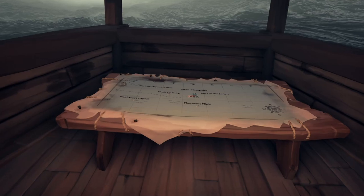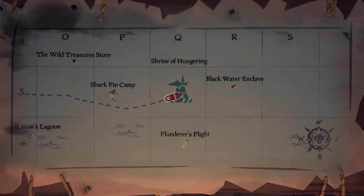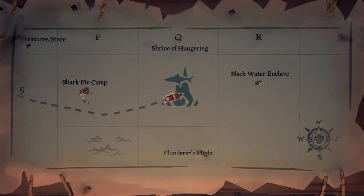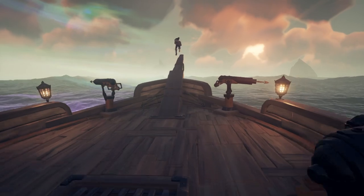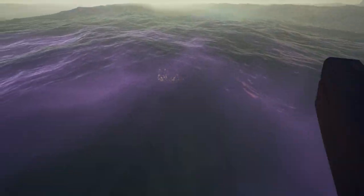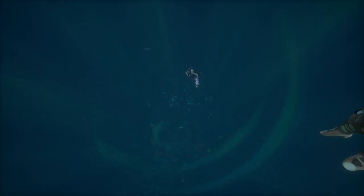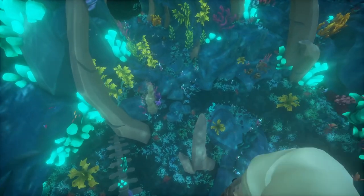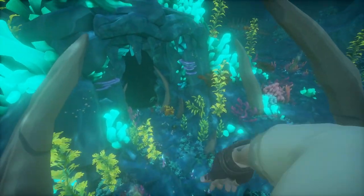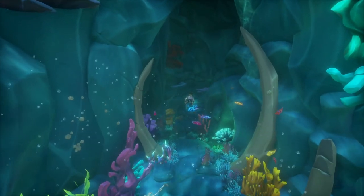The first shrine we are going to go to is the Shrine of Hungering. Once you get to the location, you're going to jump off your ship and start swimming down to the shrine. I'm not going to show the whole swim down as it does take a little bit of time, but once you do get down there, you're going to be looking for this cave entrance with the teeth — this is going to be the entrance to this shrine.